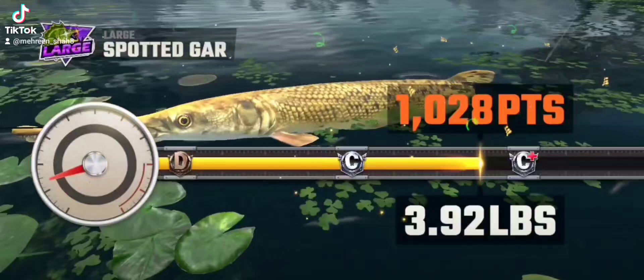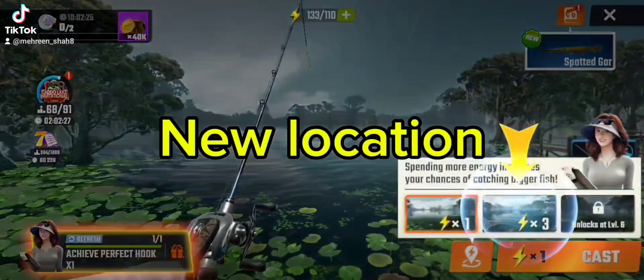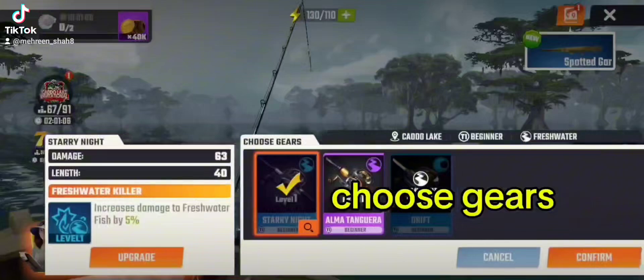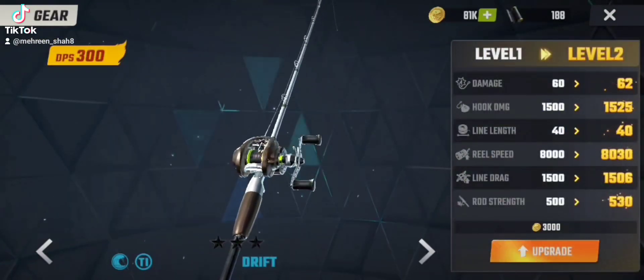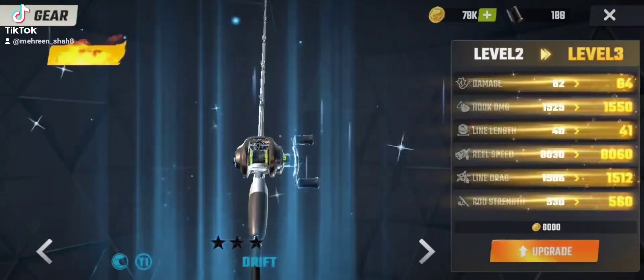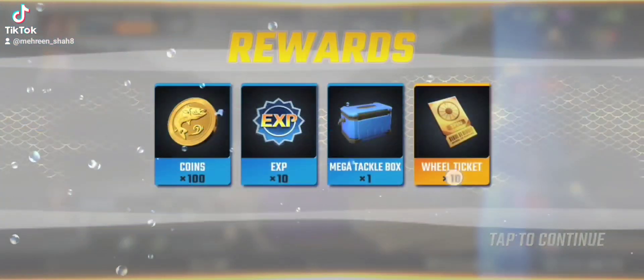These are some of the fish you can see on screen. You can choose a new location from this button. You can also choose gear from this option and upgrade it. By clicking on upgrade, you can upgrade to the next level. Rewards are also present at the left corner of the screen, where you can win wheel tickets.